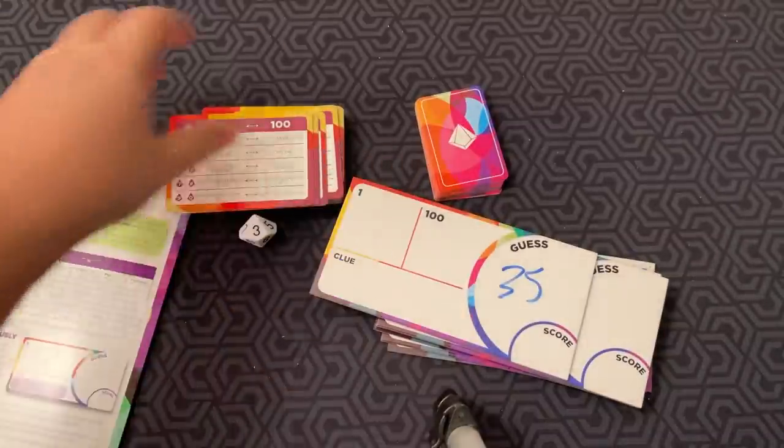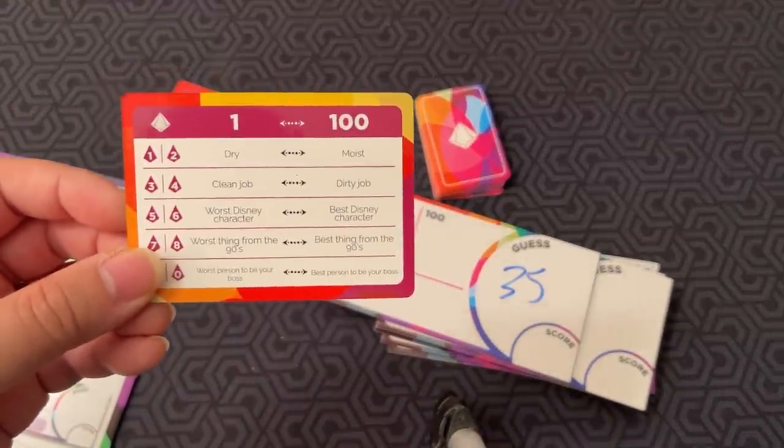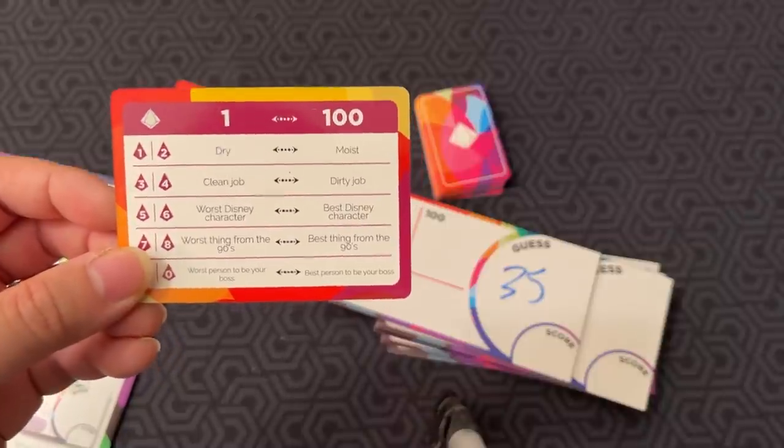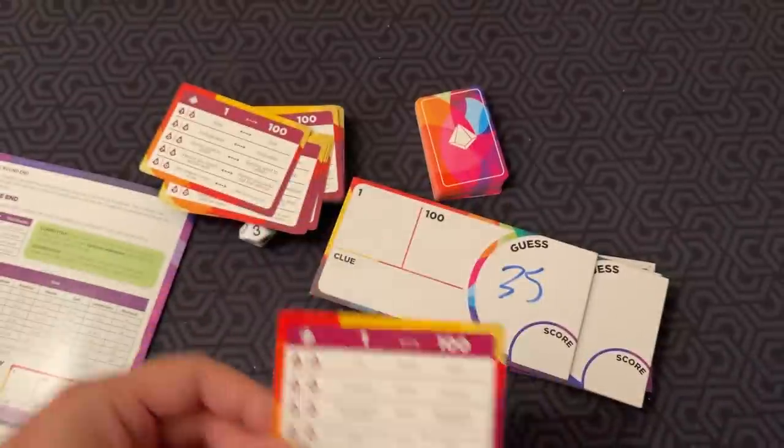Some examples on the cards include: dry to moist, clean job to dirty job, worst Disney character to best Disney character, worst thing from the 90s to best thing from the 90s, and worst person to be your boss to best person to be your boss.